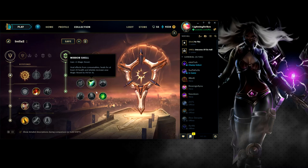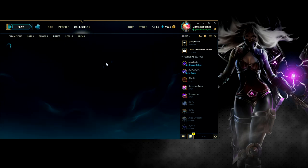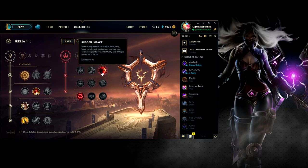In melee matchups where you're going to be trading, I definitely recommend the Precision primary page. The other option people have been using is Domination secondary with Sudden Impact and Ravenous Hunter, or Sudden Impact with Ghost Poro or Zombie Ward. After testing it considerably, I feel Sudden Impact is more of a niche build — like an assassin Aurelia with a ledge Q. With Press the Attack, you don't get the lethality until you press Q, which is normally at the tail end of your trade. That's why I've gone off this and mostly been using the Resolve or Sorcery secondary tree.